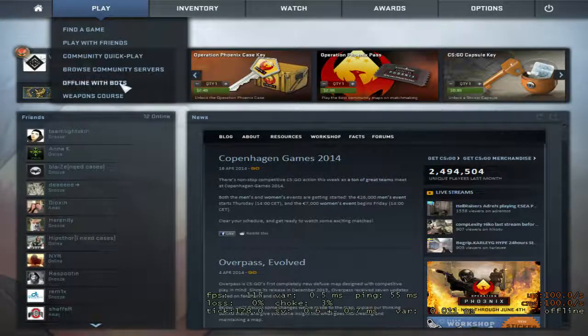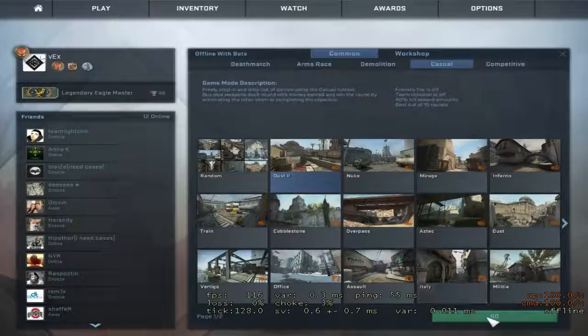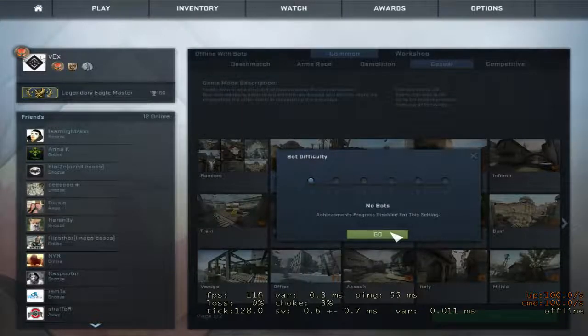We're going to click on Offline with Bots, go to Dust2, and click Go. This helps especially when you start to learn the game. You can set bots to harmless, easy, medium, hard, or extreme — it helps. When you feel like you're not prepared to matchmake, I highly recommend not matchmaking, especially right off the start. We're going to go with no bots for now.